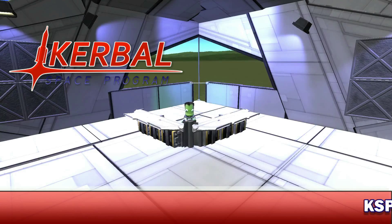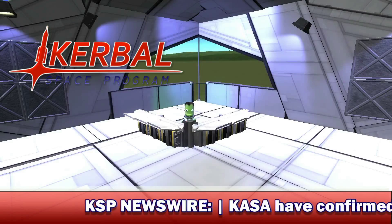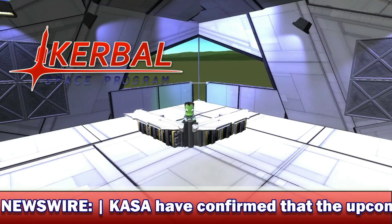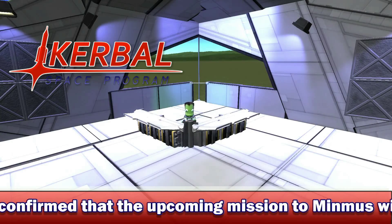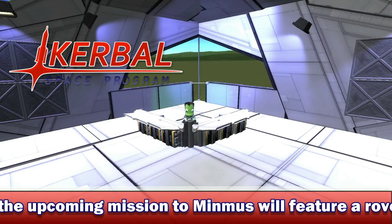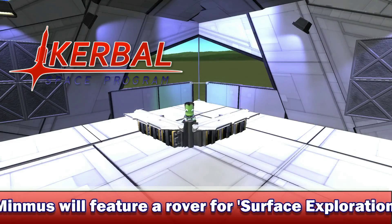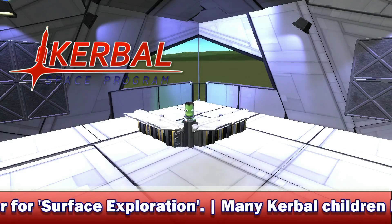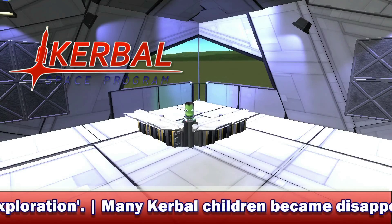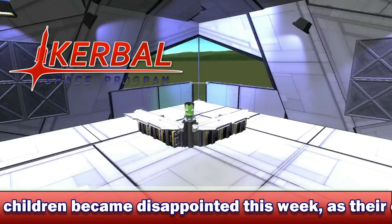Harvester does also mention quite a lot in this article about fairings. Now, whether he means engine fairings or cargo bays, or as I think — and I think this may be a correct presumption — Squad may be implementing legitimate vanilla fairings, as in nose cones for the rockets, in this update. And if they did, I would just be the happiest man alive. But that's just rumour — it's by no means confirmed — so I think I'm going to move on from this subject and on to the next story.